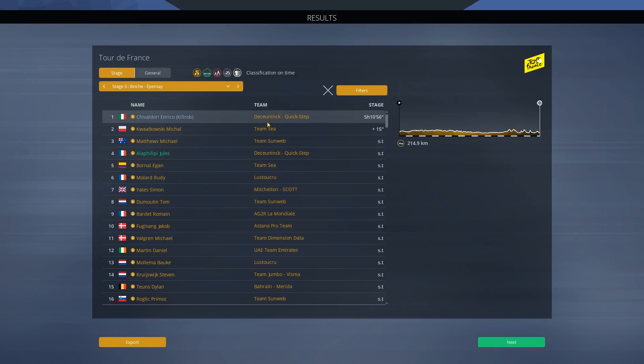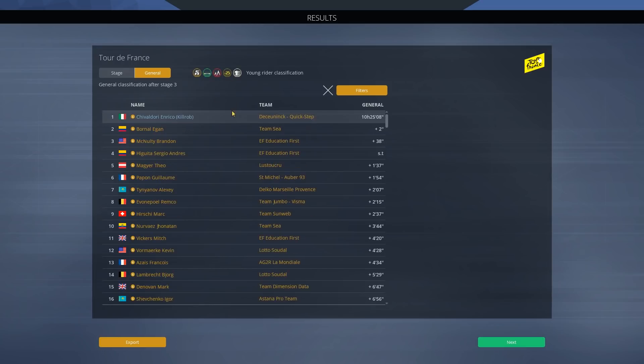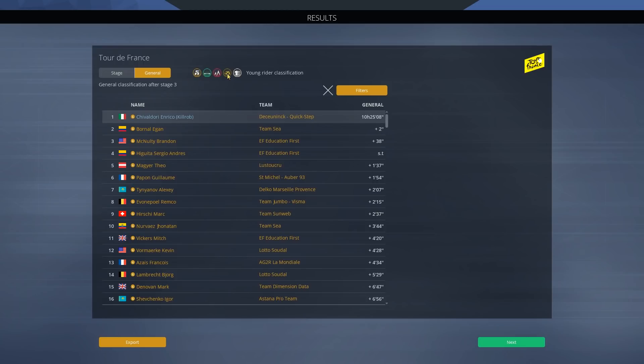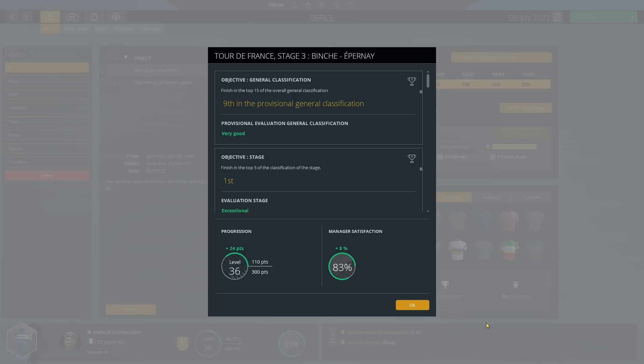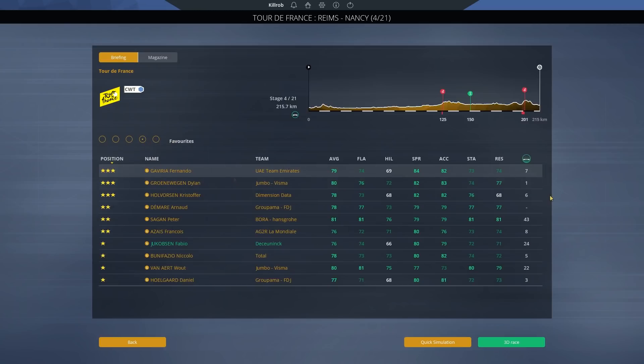That makes up for the mistake in the time trial — 15 seconds on his worst competitors. We are now second in the green jersey and fourth in the mountain, but leading overall. Under-25s looking pretty good and we moved up to ninth place — back in the top 10, earning 24 points here. Stage four also looks interesting but the climb is slightly too far from the finish for a solo attack unless we have a massive bonus. That is for another episode — hope you enjoyed, see you guys next time!